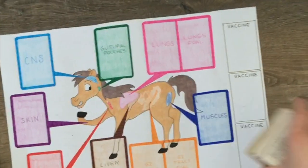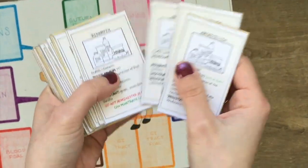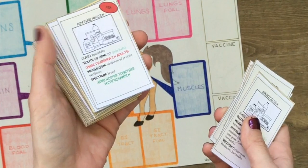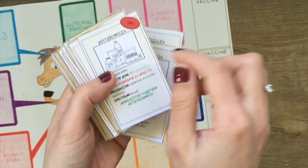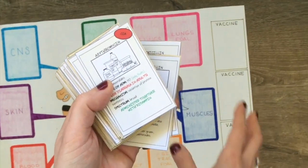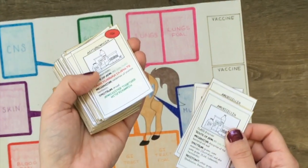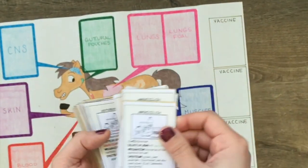On some antimicrobial cards, in the right upper corner, it is indicated if they are critically important for human medicine. This has no particular effect on the game, but the player will know when they are using this kind of antimicrobial, so it is a conscious choice.